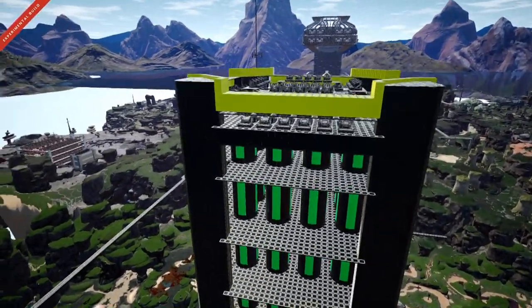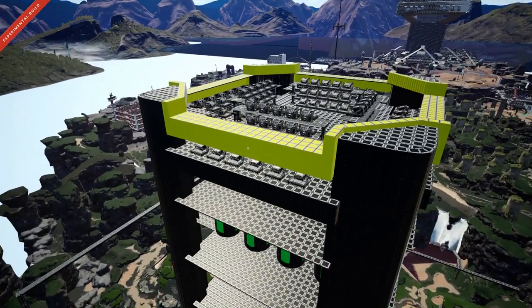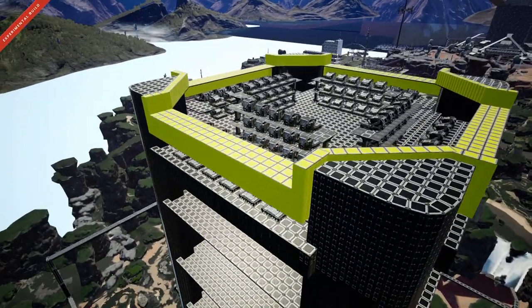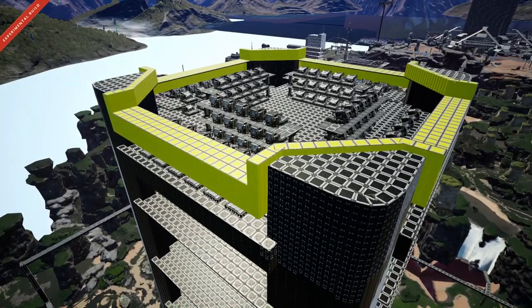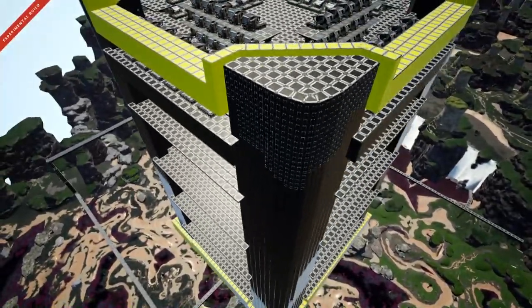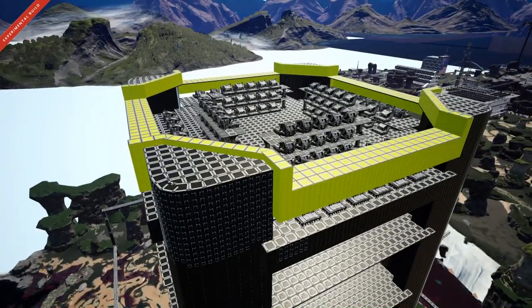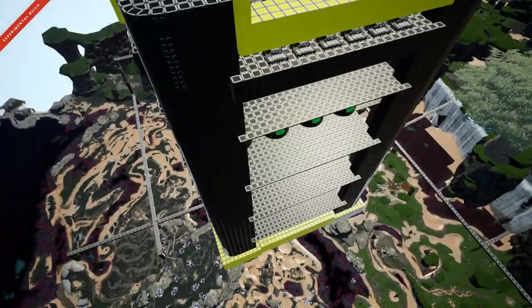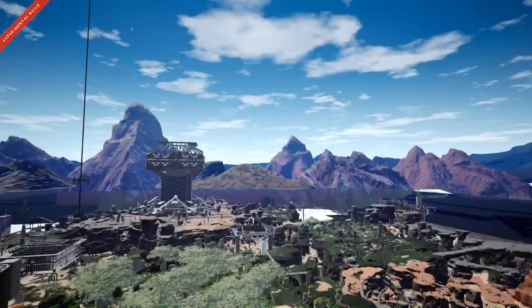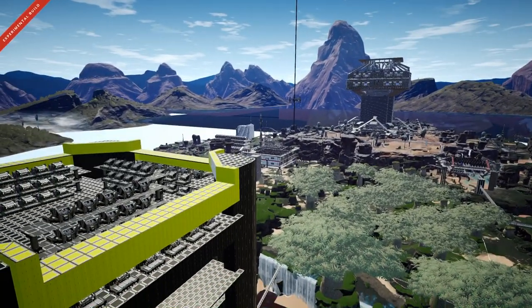What we've laid out so far is 156 manufacturers at the top here, and they're going to be the final stage of production for the nuclear fuel rods. The rest of this factory is going to be filled with everything else that needs to make those nuclear fuel rods. Some of that production we've done is in the main base over there, and I'll go through that now.